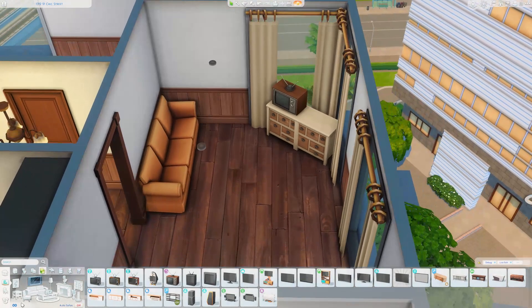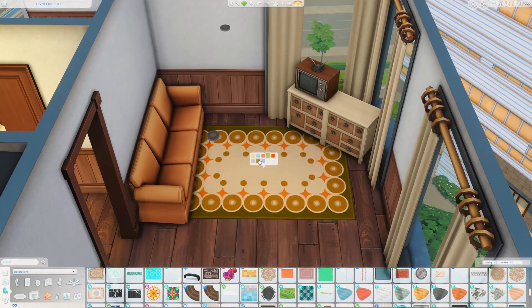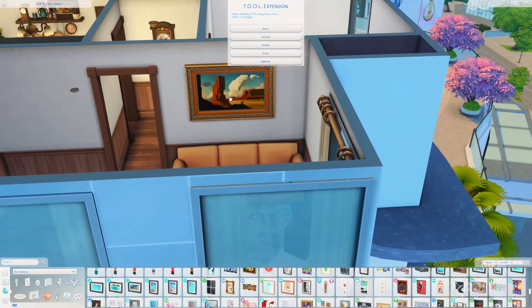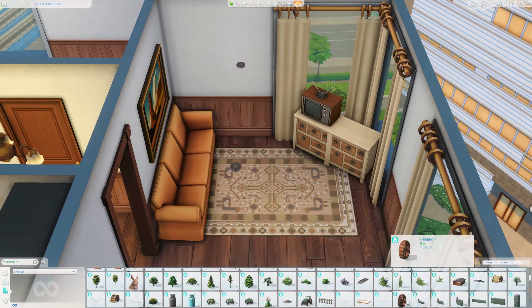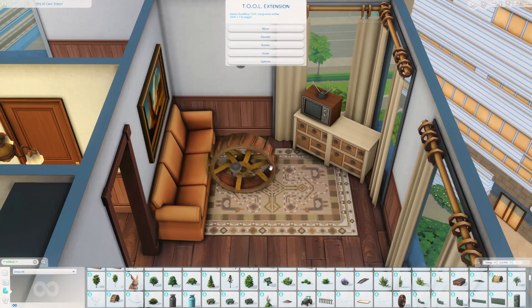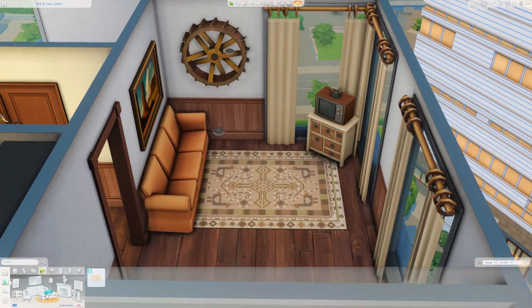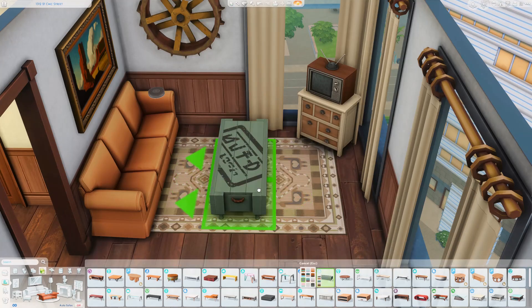If you haven't seen the teasers over on Twitter, maybe check it out because I've been teasing the characters. I even released the name of the LP — I am really excited, it's called Wrangler. It follows a single dad with his two kids. He runs a horse rescue, which I think is just so nice — basically like a horse sanctuary. It's not a really big one, but he does have a ranch hand to help out.